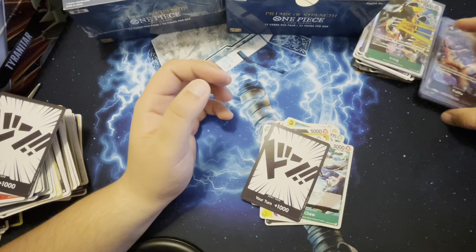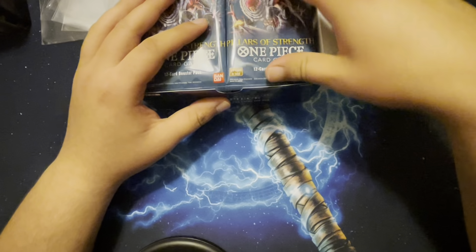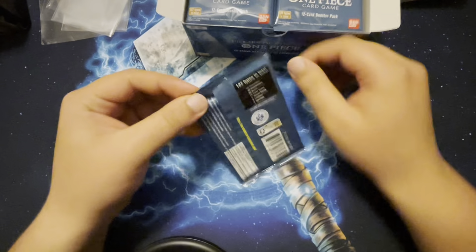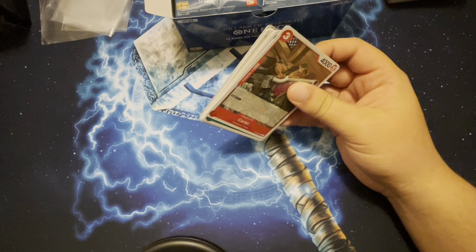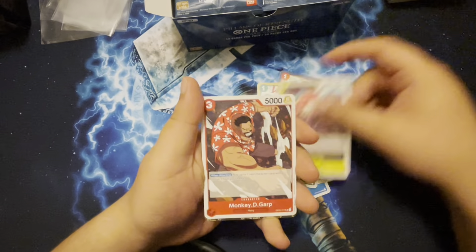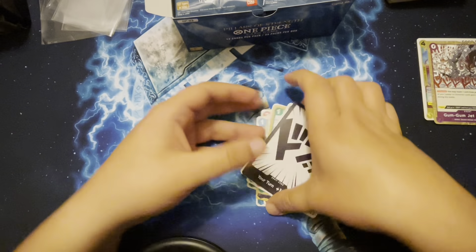Alright guys, we are back with Pillars of Strength and we're going straight into the second box. I was too slow last time so we're just going right into it — Monkey D. Garp, Jet Gatling, Charlotte Smoothie, nice!